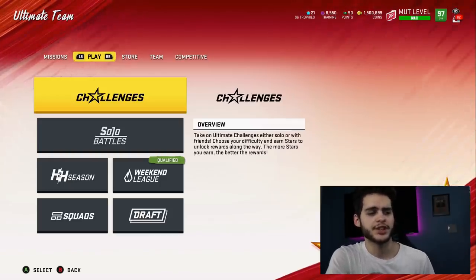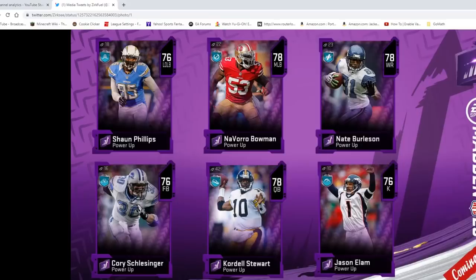Let's head over to the screenshots and check everything out. Players: Sean Phillips, Navarro Bowman, Nate Burlison, Corey Schlesinger, Cordell Stewart, and Jason Elam. Now, here's the thing — Jason Elam, Schlesinger, and Phillips already had power-ups. But I'm not entirely sure exactly the purpose behind it. What I do know is these cards have also been increased as well, and I'll explain in a second.